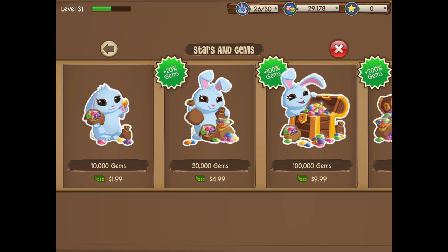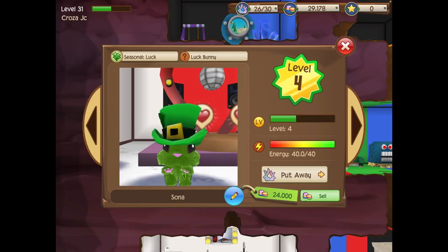Anyway, let's get into it. The best ways to make gems — I've been playing this game for a very long time — the best ways you could possibly make gems in this game is by selling bunnies. I know you guys probably don't want to sell your best bunny, and that's all right.